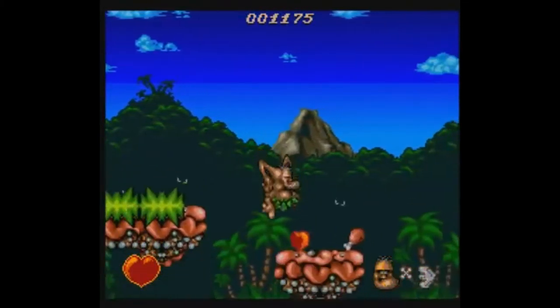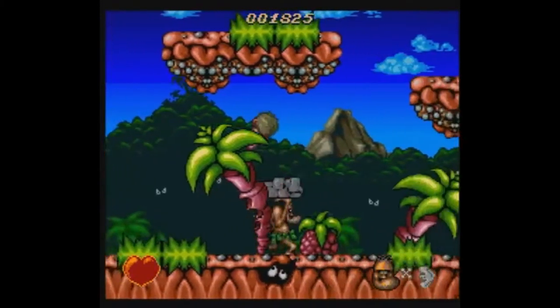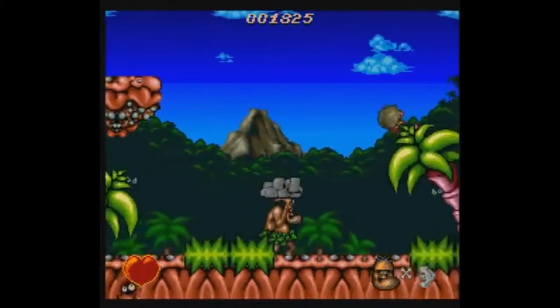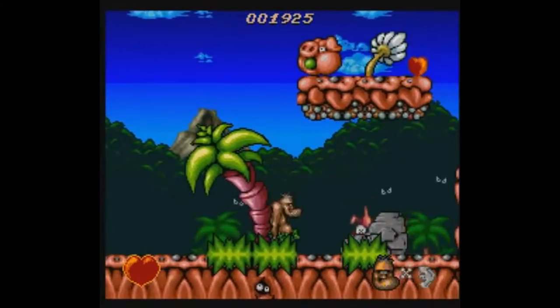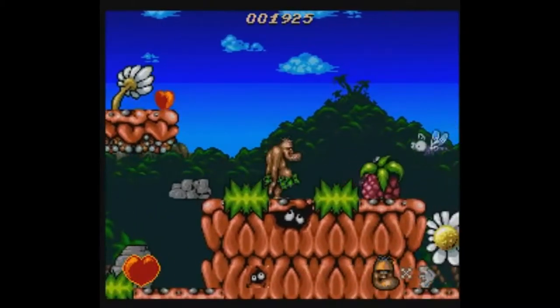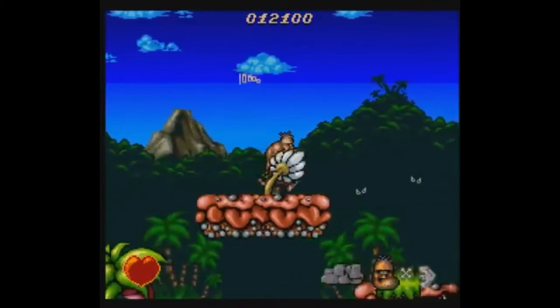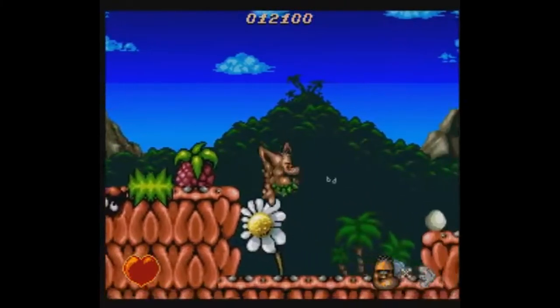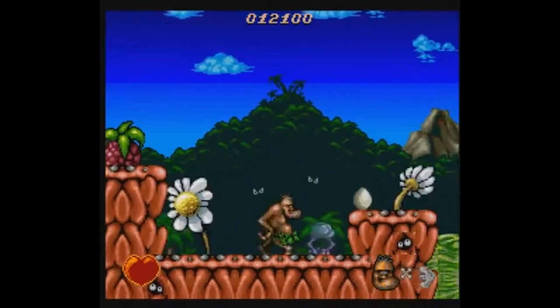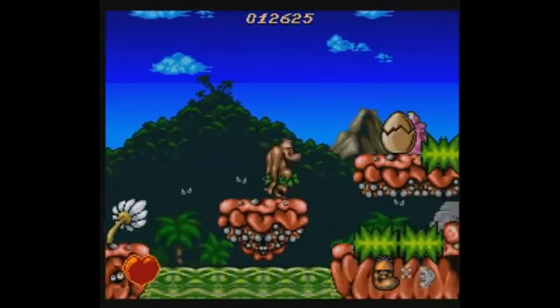For your attacks, your range is pretty limited. You have a belly bash, which requires enemies to be close to hit, and you have a jump kick, which seems to have only a slightly larger range. However, the jump kick can be pretty tricky, and a lot of times you'll find yourself getting hit by enemies if you don't time it just right.